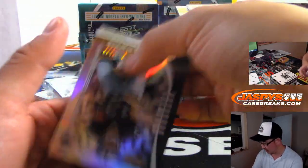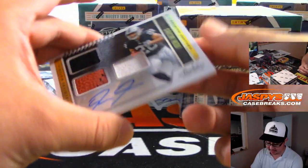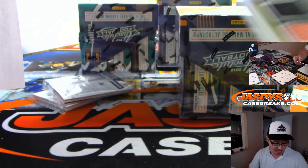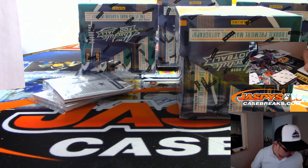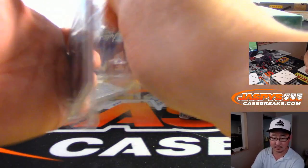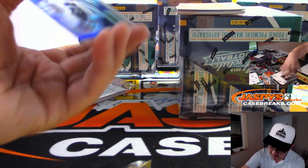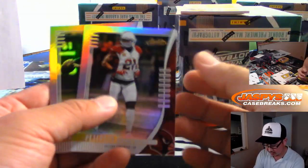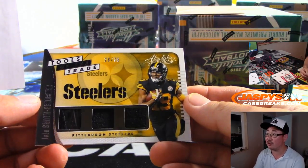Team Trios to 100, Chargers. Might see Hunter Renfrow in action tonight. I don't think we'll see Josh Jacobs in action, but that's a nice rookie premiere material triple relic and autograph to $1.49. There's Ezekiel Elliott to $50. We've got JuJu Smith-Schuster 28 out of 75, triple relic.